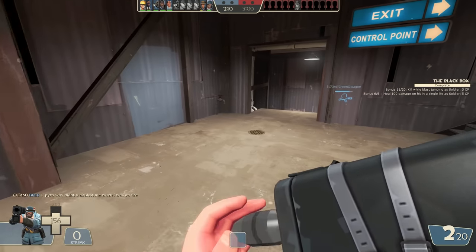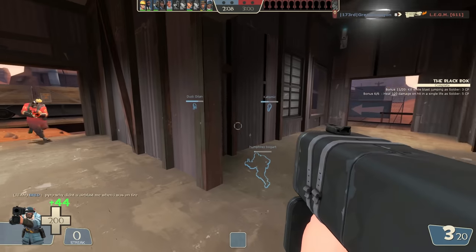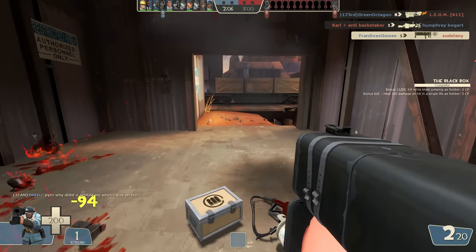Today we're gonna be talking about the Black Box — not that kind of black box, this beautiful thing. The weapon in TF2 that the soldier uses to gain health back every time you hit an enemy with it.